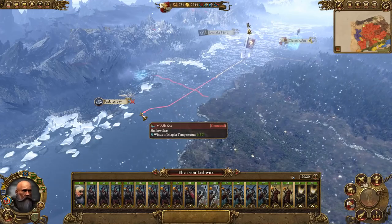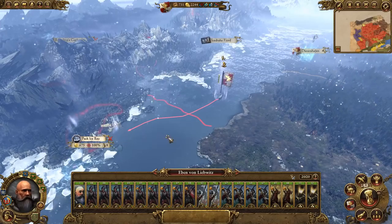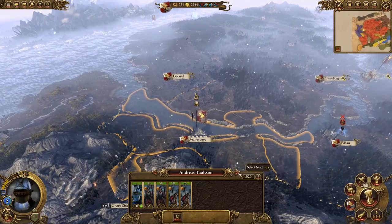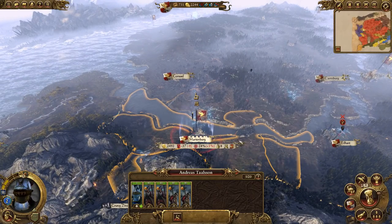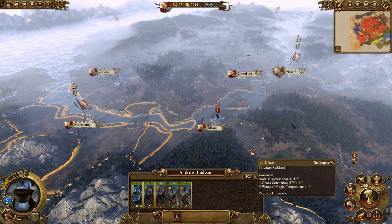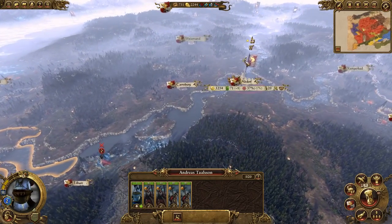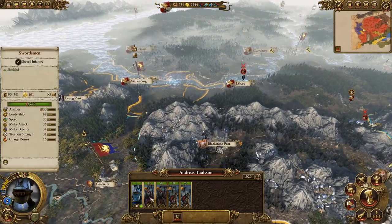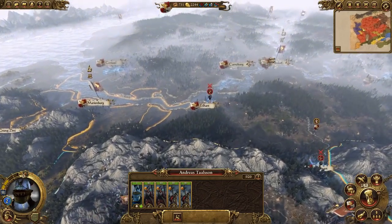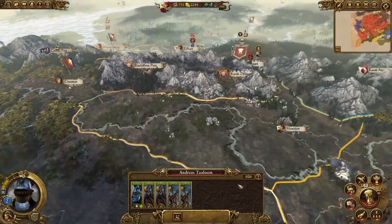Alright so you've taken that out - we should send Ebon down here to take Ice Pack Bay, sounds like a plan. Come down here, this will bolster the nation. Hopefully he'll be able to get there next turn. Andreas is in Marienburg.